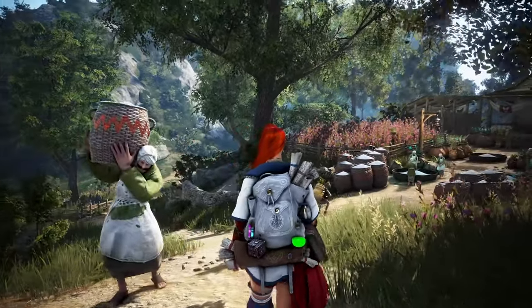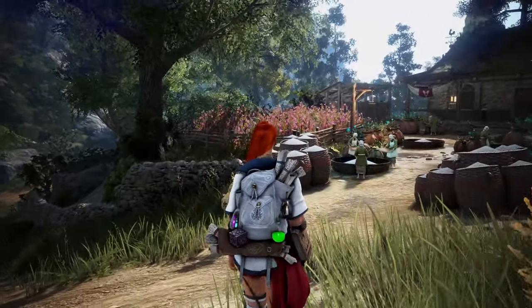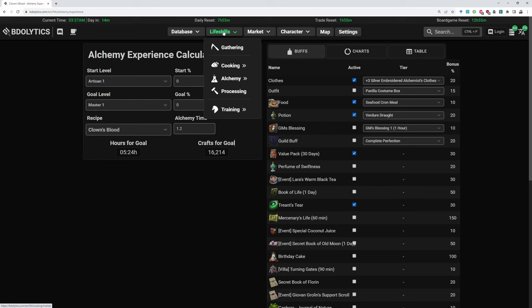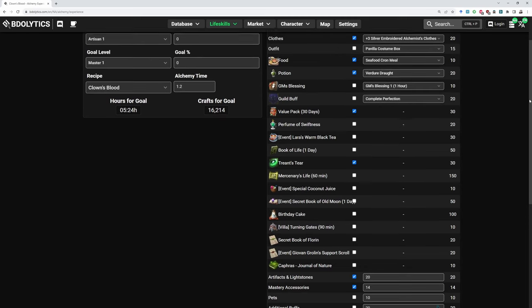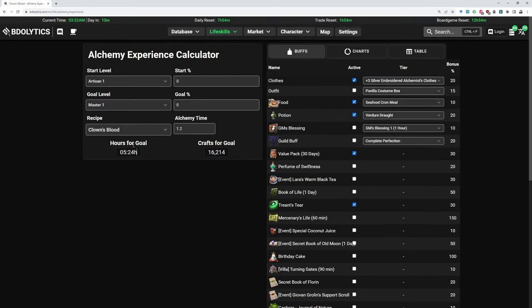Alright, so now we're pretty much all set for leveling. We've got our spammable recipe, we've got our craft time down to 1 second, and have systems in place to keep these alchemy tools flowing in. Now I want to show you a pretty useful tool for calculating how long it's gonna take you to level up. Here we are on the Videolytics exp calculator — you can get there via life skills, alchemy, alchemy exp. You set a starting level, a goal level, the recipe you're crafting, and enter your exp buffs. With a few common buffs ticked, we're already at 144% exp. So with this setup — crafting Clown's Blood at 1 second alchemy time — we're gonna be Master in under 6 hours.